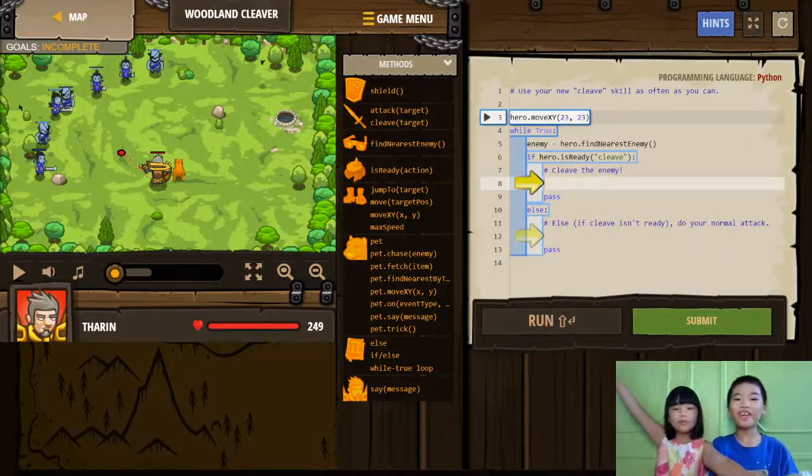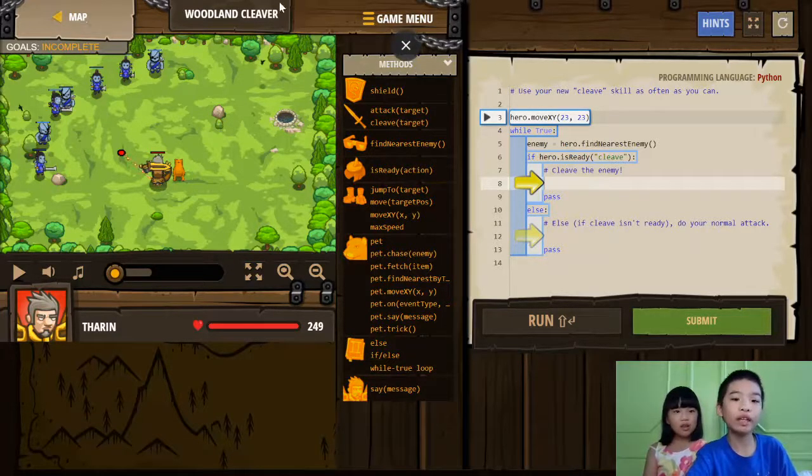Welcome to Coding with Kids. My name is Kalia, and my name is Andrew. Today we're in CodeCombat and we're in the course called Woodland Cleaver.